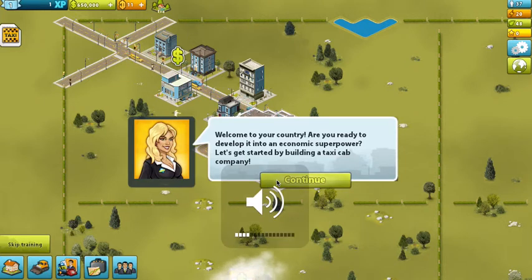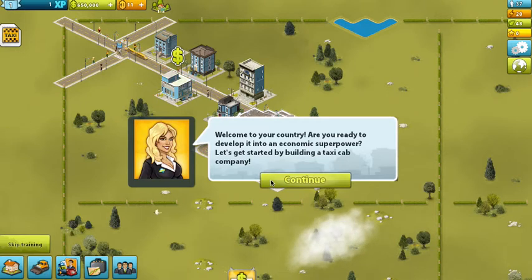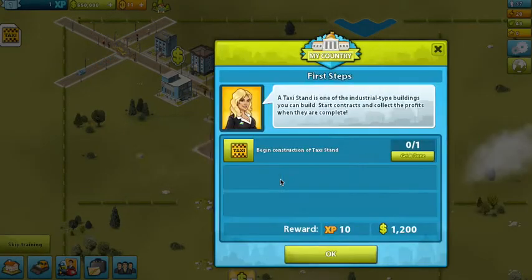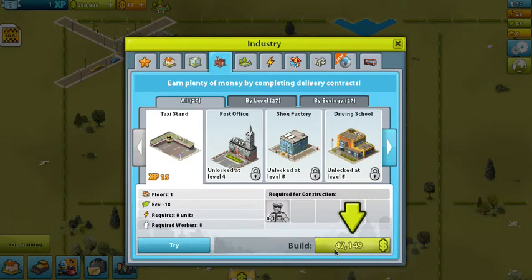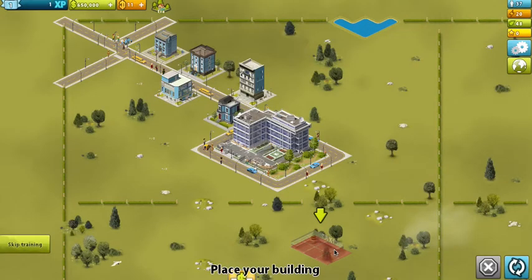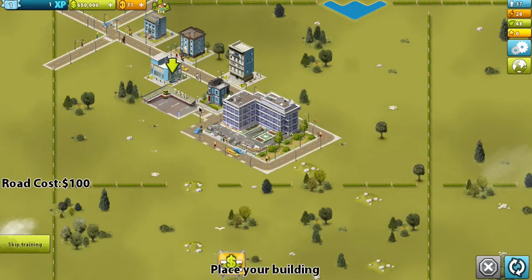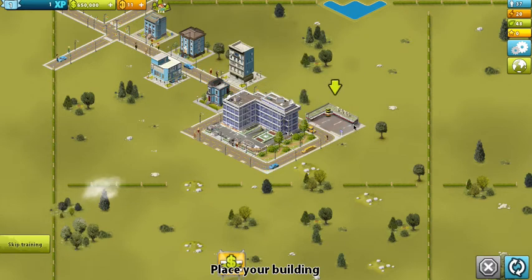Just turn down the volume a bit. Welcome to your country - are you ready to develop and build? Choose your head office - this one looks good, I'll go with that. Okay, I'll just get it done. Right, where will I put it? I can move it. Oh cool, I'll put my taxi company here.